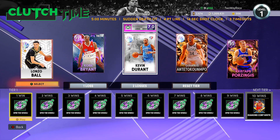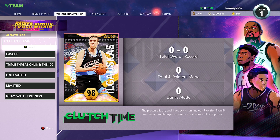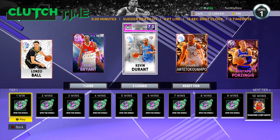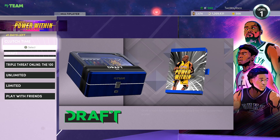Looking at Clutch Time — this is going to be intriguing. At 10 wins you get Coby White, and at 100 wins the reward is Big Z. I think Shawn Kemp is on the wheel. Big Z is the 100-win reward, so just something to keep in mind there.